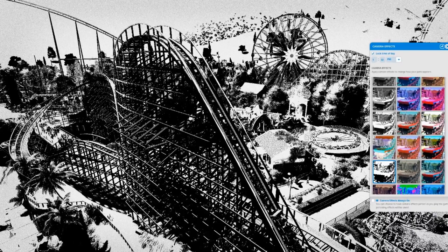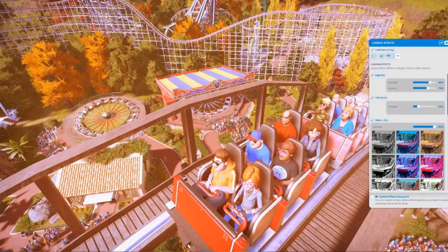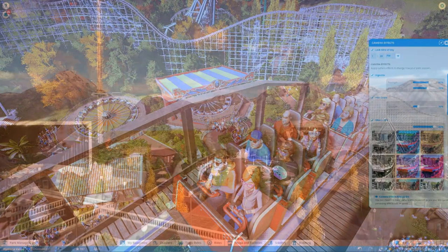You can also trigger these filters through the sequencer. So you could have a ride trigger one of these filters at a certain point throughout the ride — say you've got a horror-themed section on a coaster, you can trigger the horror-themed filter just for that little area. These are going to make POVs very, very interesting, and the look of parks is going to change substantially with this new feature. I can't wait to try it out.